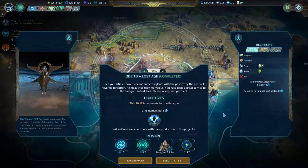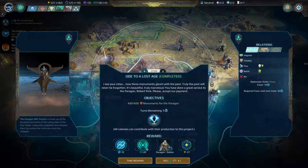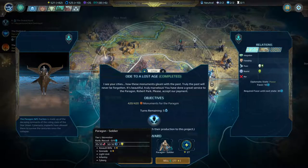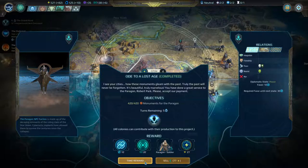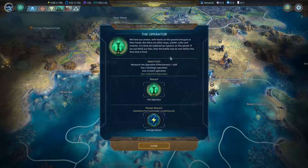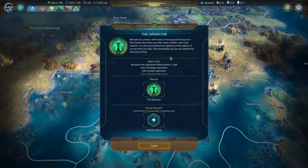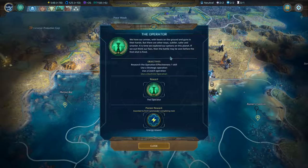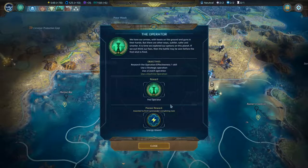Ode to a Lost Age completed — the Monuments for the Paragon. We gained relations with them, a little influence, and a Paragon Soldier, appearing in Winston. Energy is good — now plus 82 ranking. We'll take the reward. Empire Task: Operator Unlocked. The quest here is to research Operation Effectiveness 1, use a Strategic Operator, use a Covered Operation, and use a Doctrine. I forgot to use my tactical ones — use more Doctrines is something I want to do.